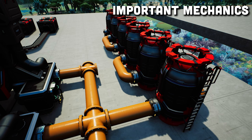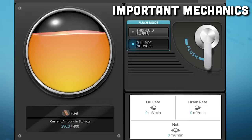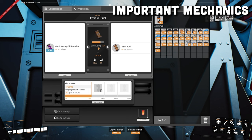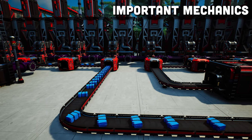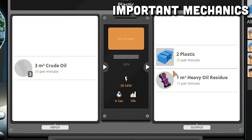No plastic is being produced — the plastic is not full, but because the heavy oil residue is full, it prevents the machine from working. So until you find a way to use the fuel, you'll need to either add more fluid buffers, or go into the fluid buffer, select full pipe network, and then flush. That will completely drain all the fuel in the entire system and allow the refineries to start working again. Once the fuel refineries are working, heavy oil residue can flow again and plastic and rubber production resumes.